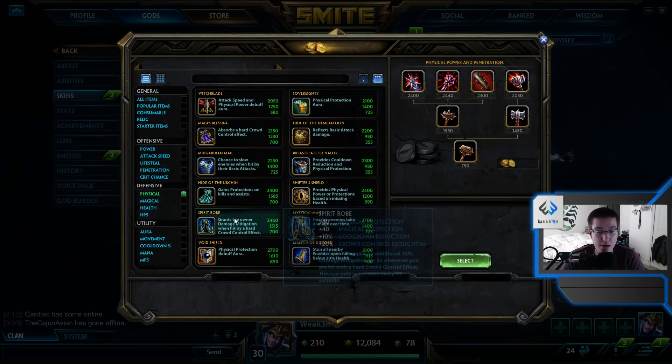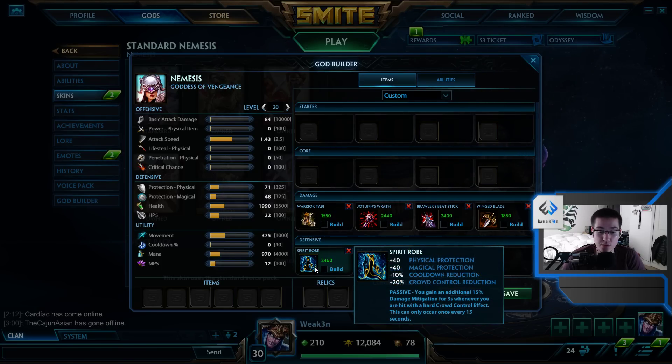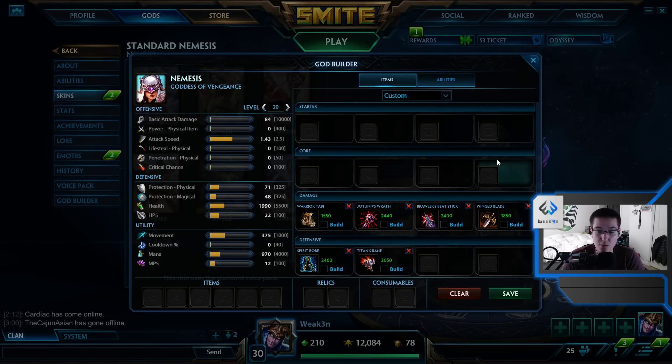If you want a more realistic build, drop the Crusher and pick up a Spirit Robe, which gets you to 30% CDR — that works out perfectly for your kit. You also have Wing Blade so you can still do some auto attack damage. This is the ideal, team-play build. You can still 1v1 people if you get ahead, you still do a ton of damage when your ult is up, and your ult is up more often.